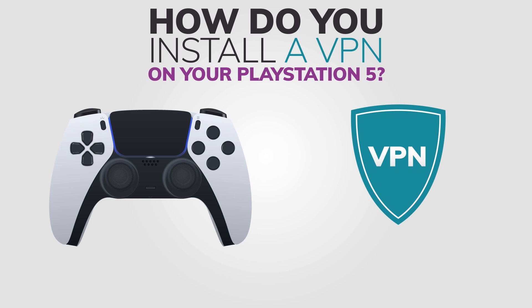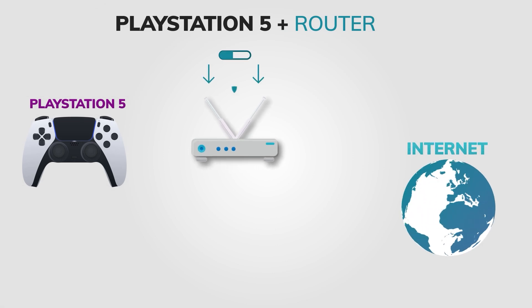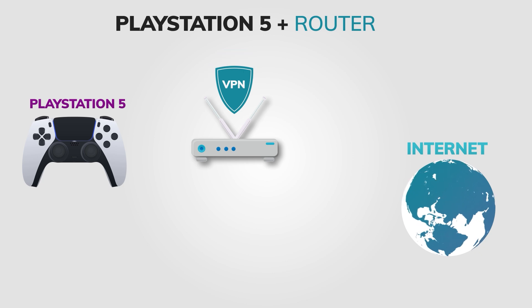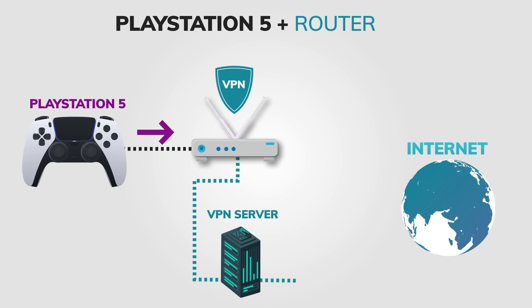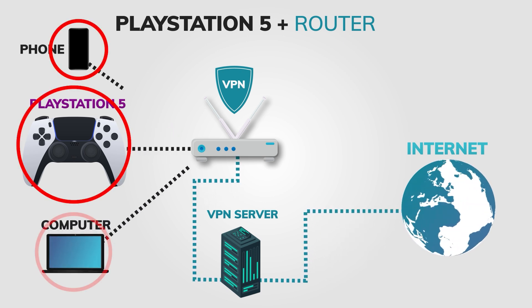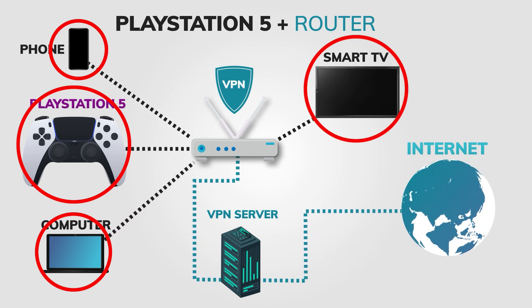Let's walk through two reliable methods to connect your PS5 to a VPN. Method 1: Set up a VPN on your router. If your PlayStation 5 doesn't allow VPN installation — which it doesn't — a smart solution is to install the VPN on your Wi-Fi router. Once the router is connected to the VPN, any device, including your PlayStation 5, using that network will automatically use the VPN too.